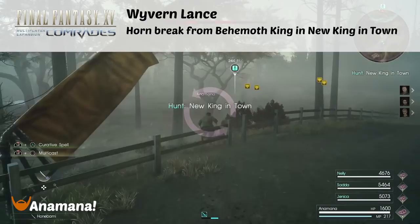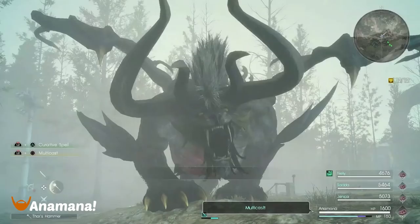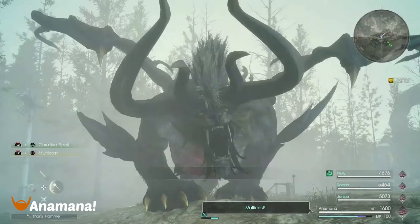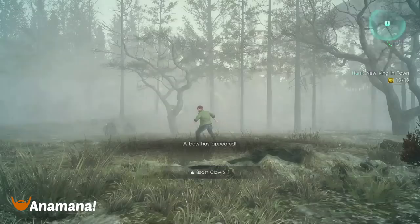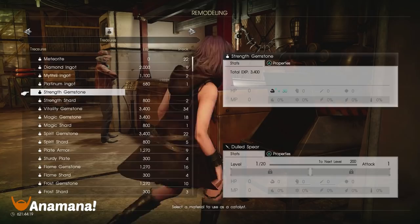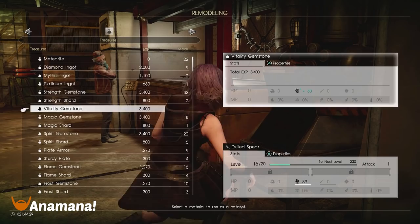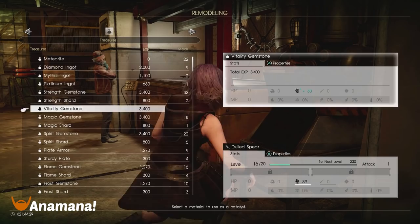This next portion covers the Wyvern Lance, which I posted a video on recently. If you don't get the item to drop, just quit out and go again for a quicker load time. The Wyvern Lance drops as a Dulled Spear from a horn break on King Behemoth. Similar to Besmirched Blades and Tainted Clubs, this is a locked unidentified weapon. We're going to be focusing on getting 20 Vitality and 20 Magic to get it to the next form — just pumping in some gemstones to keep it simple.